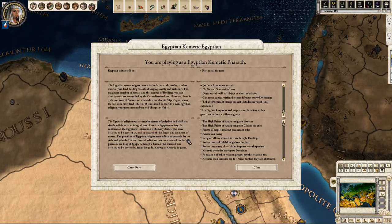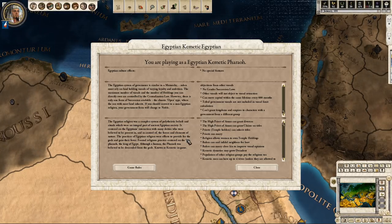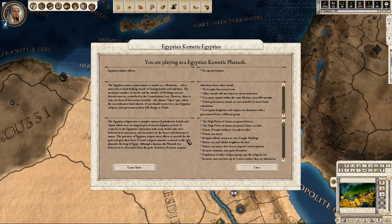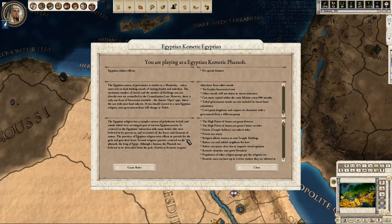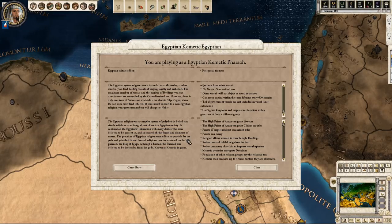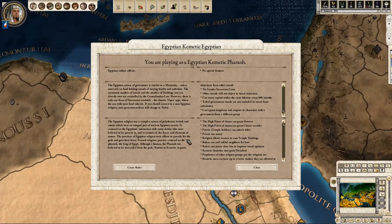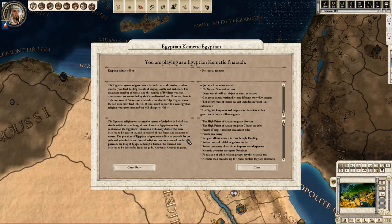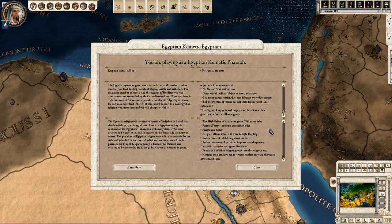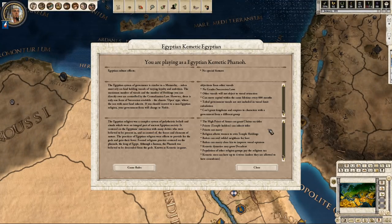The Egyptian religion was a complex system of polytheistic beliefs and rituals integral to ancient Egyptian society. It centered on the Egyptians' interaction with many deities believed to be present in and in control of the forces and elements of nature. Formal religious practice centered on the pharaoh — the king of Egypt — who, although human, was believed to be descended from the gods. As Kemetic in-game, our high priest of Amun can grant divorces and claims on titles. Priests can inherit titles and marry. The religion allows women to own temple holdings, and Kemetic men can have up to four wives.